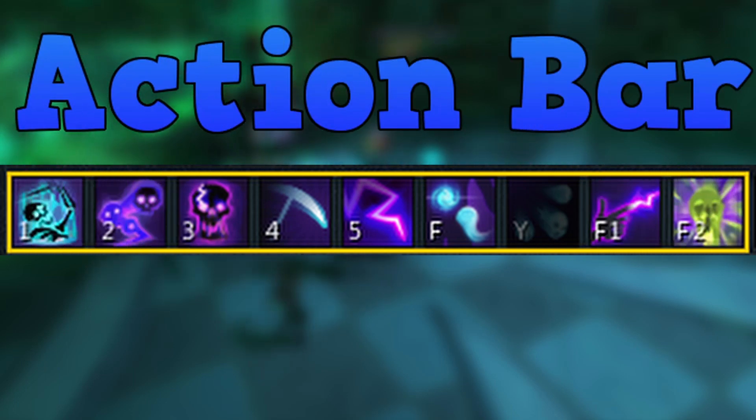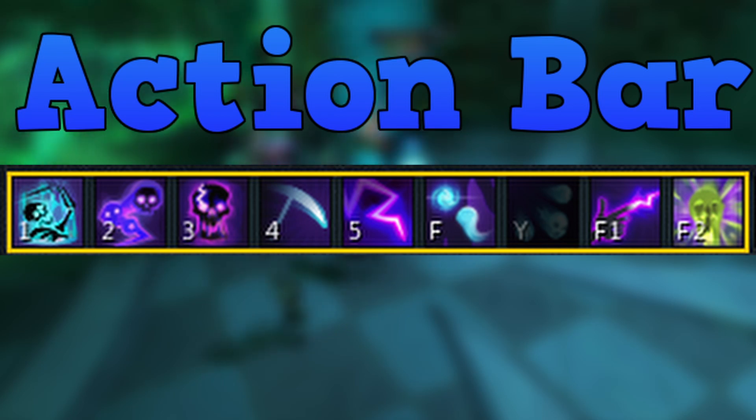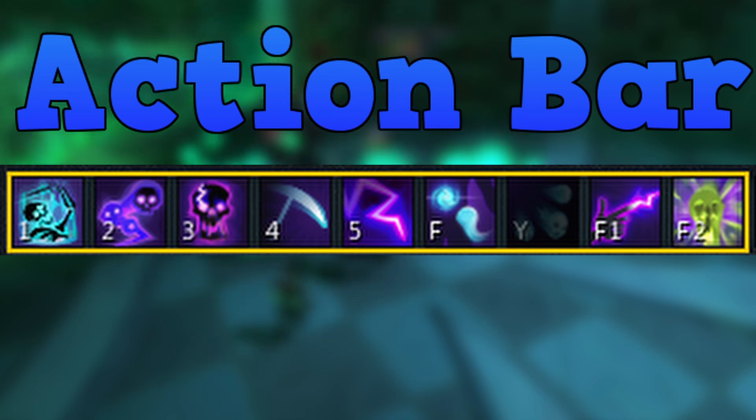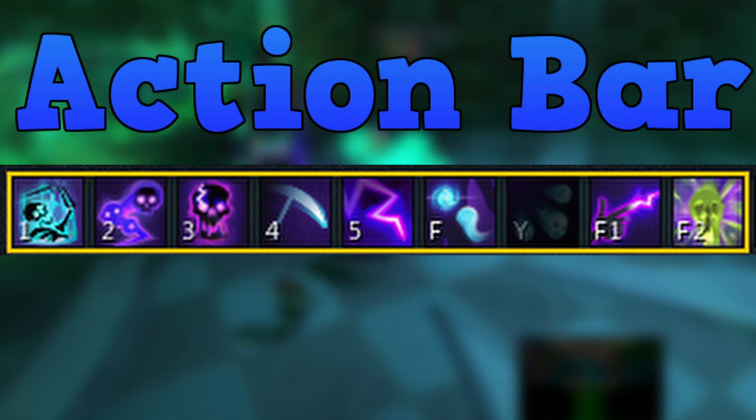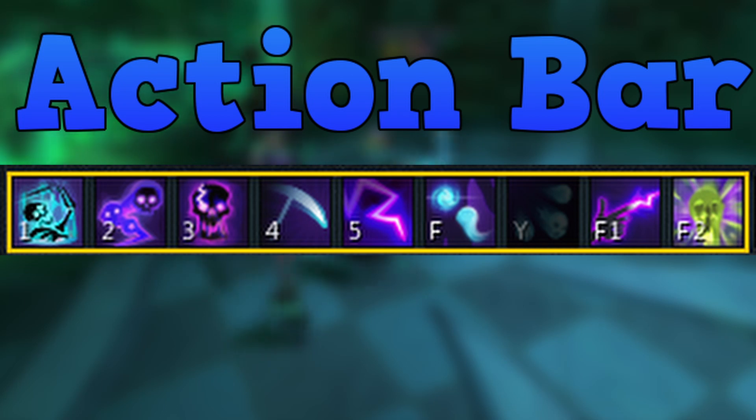You can see the action bar I use on screen here — it's a pretty simple bar. It pretty much spams the Skeleton Warrior special attack, Death Skulls, and then ways to spam Volley of Souls. That's about it. It's a very simple bar — if you guys have a better one let me know, I'm not sure if this is the best bar but it seems to work pretty well.